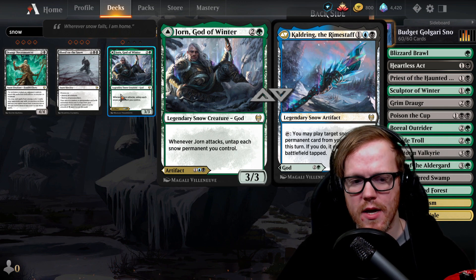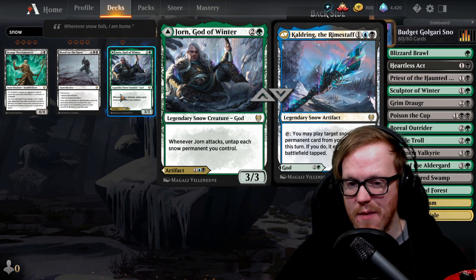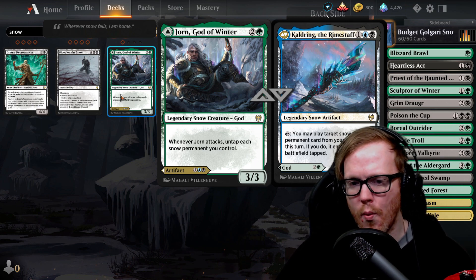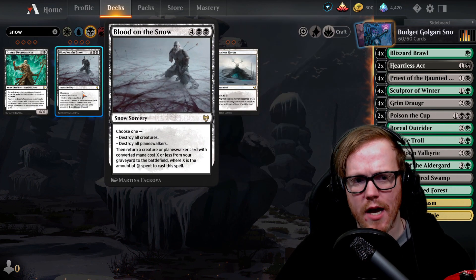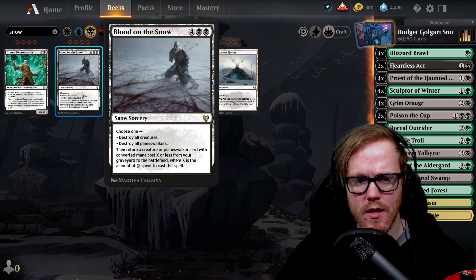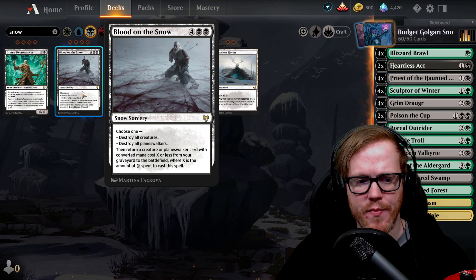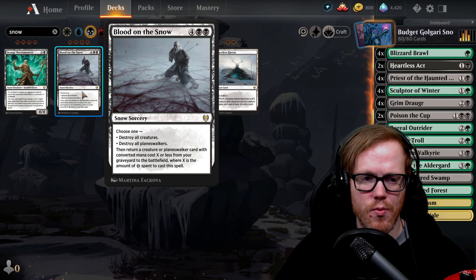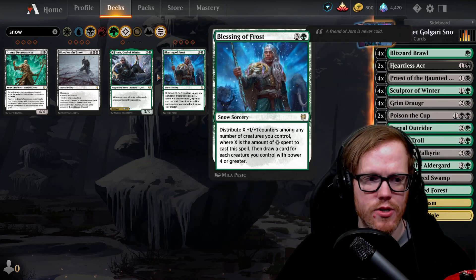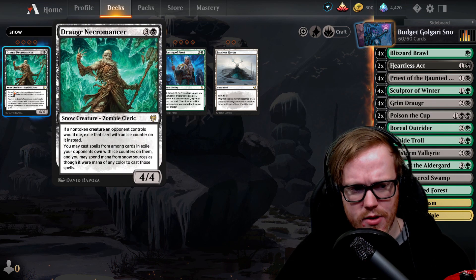Jorn, God of Winter is very good here — whenever he attacks, untap each snow permanent we control. The flip side requires blue mana to play a snow permanent from the graveyard, but on the front green side for three mana he's quite good. Blood on the Snow is another option for board wipes — six mana destroys all creatures or all planeswalkers, and then returns target creature or planeswalker with mana cost X or less where X is the amount of snow spent, so we'd get something back. If we have Jorn, we could get Jorn back.